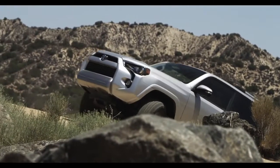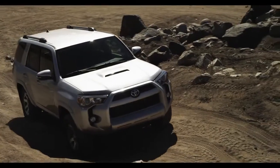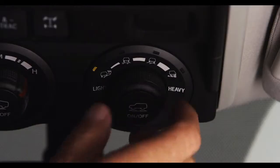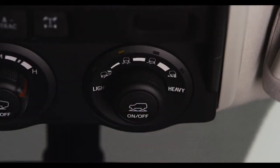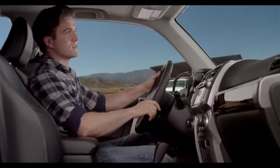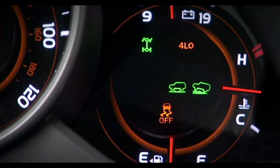As the terrain changes, you can use the various Multi-Terrain Select modes while moving at speeds of 7 miles per hour or less by turning the dial to change or select a different mode. When the Multi-Terrain Select Control System is active and A-TRAC operates, the slip indicator will blink.